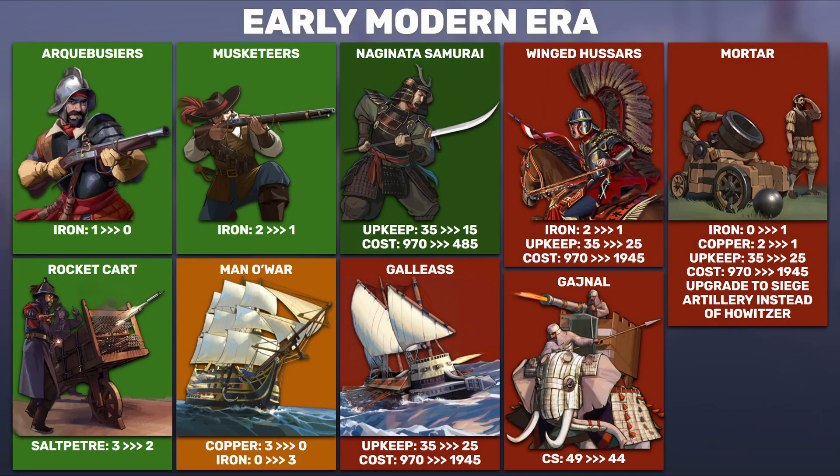Moving on to the early modern era — gunpowder units will no longer require as much iron. The earlier variant, the Arquebusiers, and the later variant, the Musketeers, both drop by one iron requirement. Pretty much across the board iron is dropping by one — we've seen that with the swordsman, the great swordsman, and now with the gunpowder units. Of course they still require saltpeter resource; that hasn't changed.